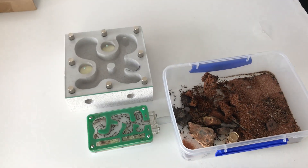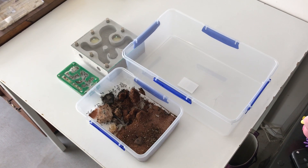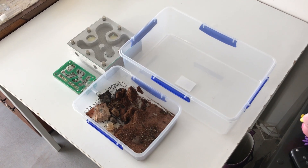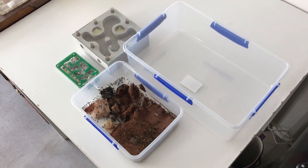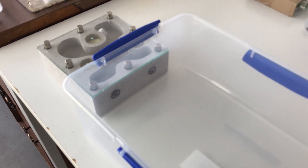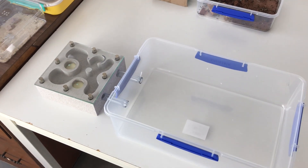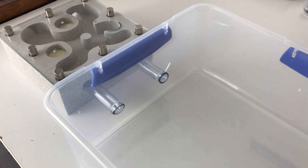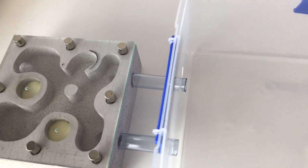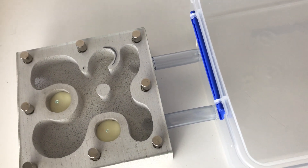Now the green headed ants cannot climb on smooth surfaces so the Ytong is really good for that — they can actually hang off the sides of the walls, which gives them a lot more space, and that depth is really good. You can see the size of the new outworld I'm going to give them as well — this is pretty much the setup. This is the hole placement — cut those out, drilled those out, smoothed it out, and it's got two entrances into the nest using tubing. Nice and simple setup, just expanding their nest a little so they've got those two connectors.